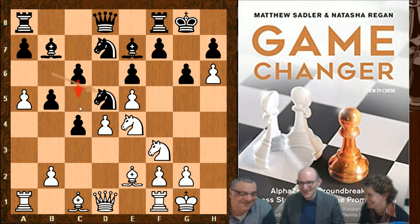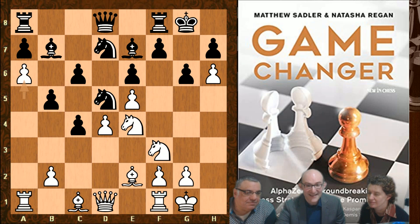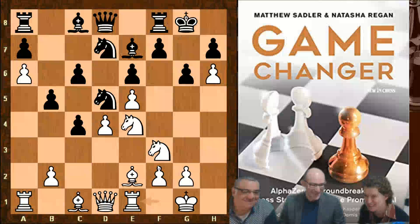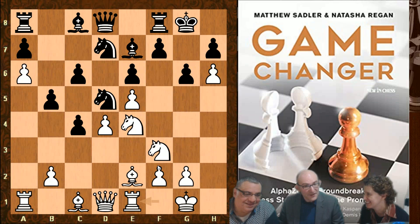C6 to c5 becomes a lot more simple. However, Leela - very similar to AlphaZero - takes a rather different approach and plays a6, attacking the bishop and forcing it back. Then Rook e1, just like the game we just saw - moving a pawn there, forcing black to undevelop, and then Rook e1 looking to bring pieces towards the kingside. You wouldn't think a6 would necessarily be a good move, but it's incredibly disruptive.